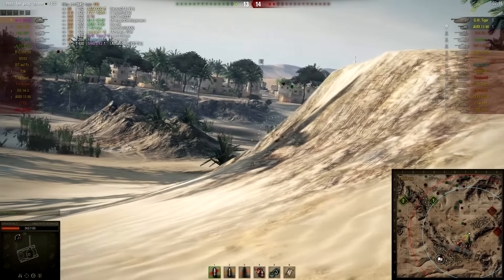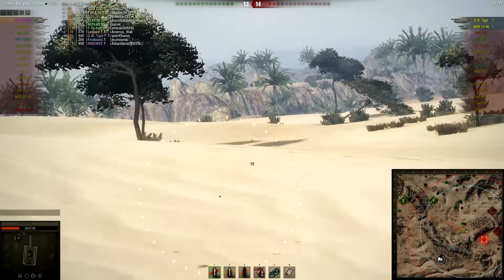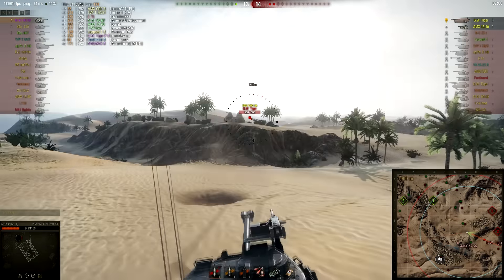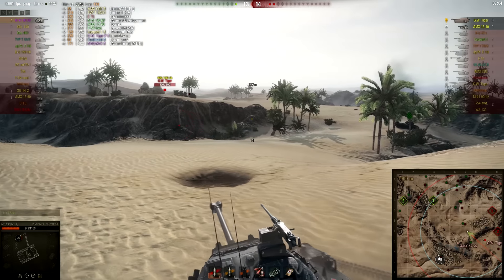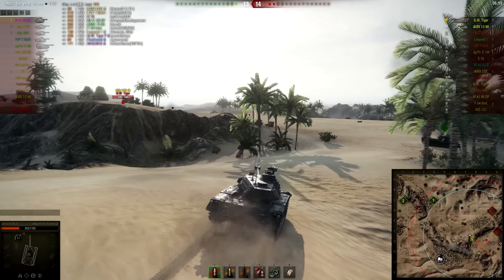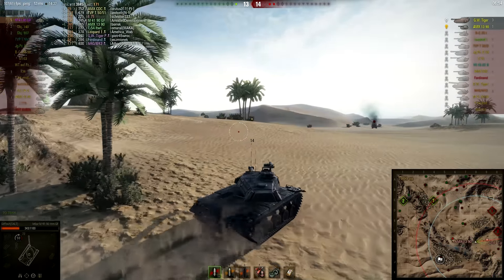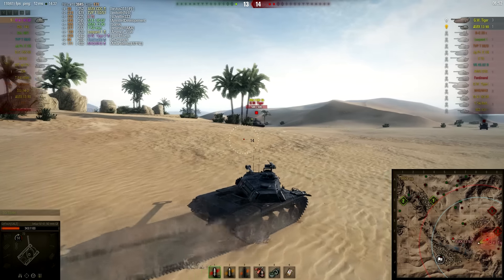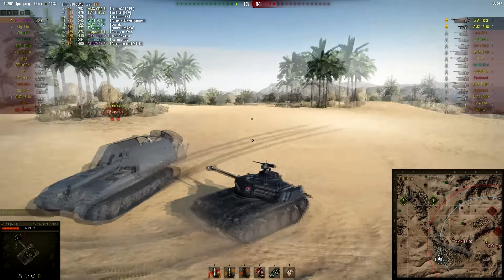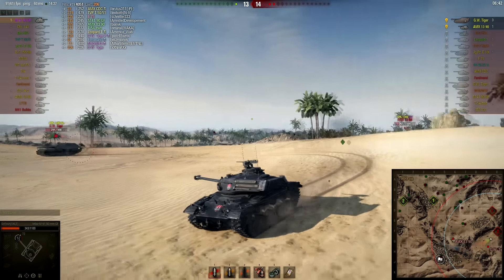We're just looking around, trying to stay in a safe position and peek as many angles as possible so we don't get a surprise 3090 up our ass. I could go for the arty but there's a solid chance the 3090 is playing together with him — that would be a good play: sit around the arty and make me shoot it so he can kill me. The arty however decides to take matters into his own hands, and his nine-second aiming time while driving forwards didn't work out well for him, so we go for the kill.